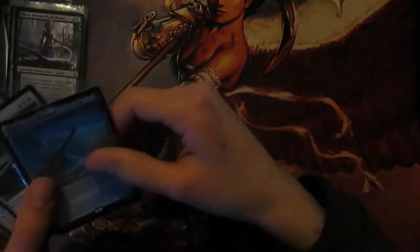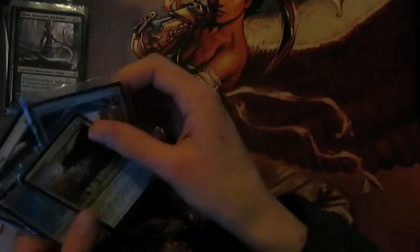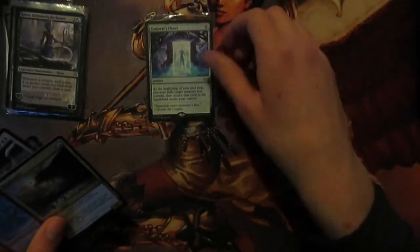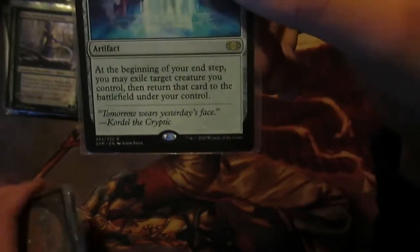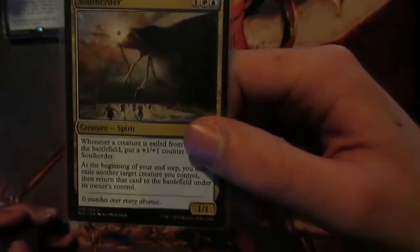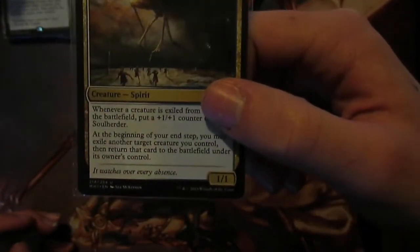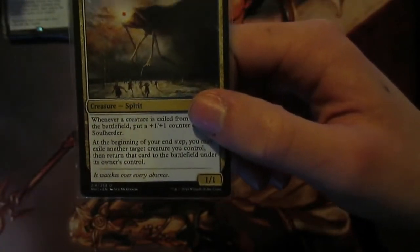So how are we going to be blinking creatures? Of course you've got Roon, but we also have flicker engines. We've got Conjurer's Closet - at the beginning of your end step you may exile a target creature you control and then return it to the battlefield under your control, so this just gets off value every single end step. Same with Soul Herder, but this has: whenever a creature is exiled from the battlefield, you put a +1/+1 counter on it, so it can grow and become a large threat during the end game.